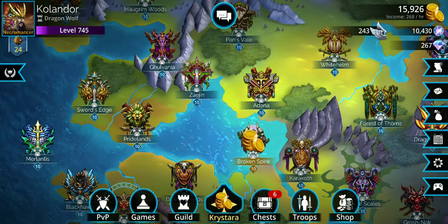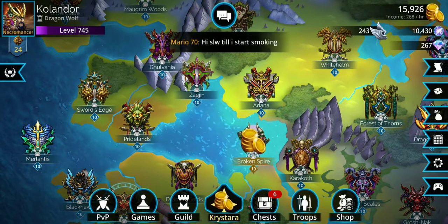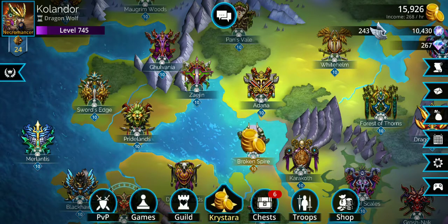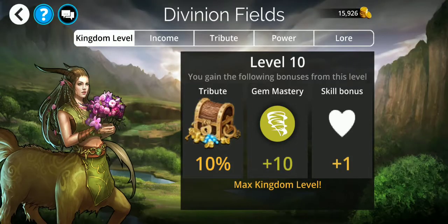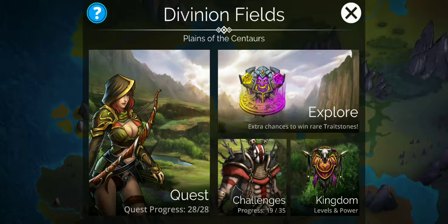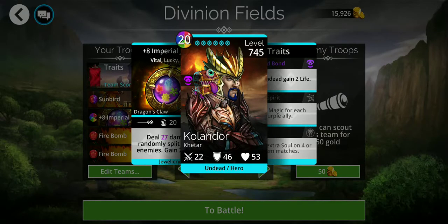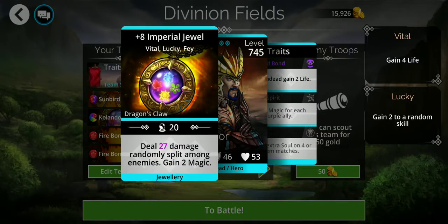This build is good for doing multiple things at once. It includes the Sunbird in the first position, Imperial Jewel in the second position, and two Firebombs. All of them are fully traited. The Imperial Jewel is mainly there because it does damage to all the monsters you're fighting.